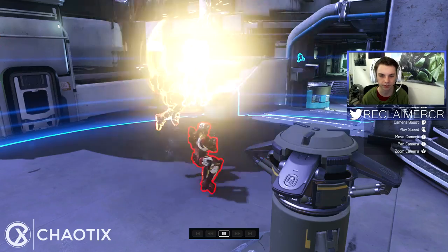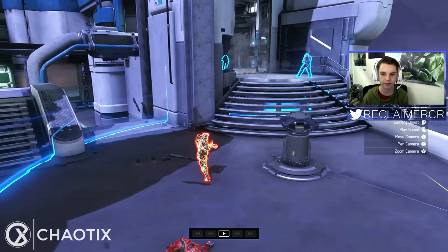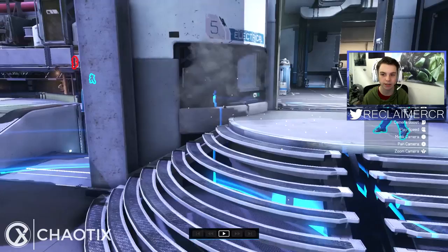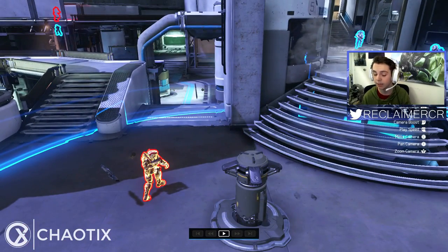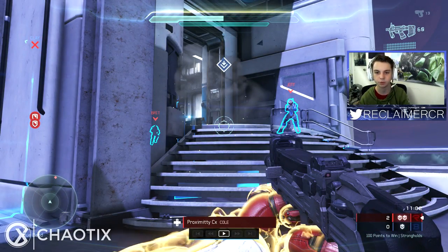Even if Cole doesn't cap it, we pushed it and that's enough. We draw three enemy players back to blue when they already have it — that wastes so much time. Strongholds is time-based, so that just adds more to our favor. There's really nothing wrong here — either you win the fights and get even more points, putting blue team in a worse position, or you just draw them back and still waste time. Either way it doesn't really matter, though obviously you'd like to cap it.